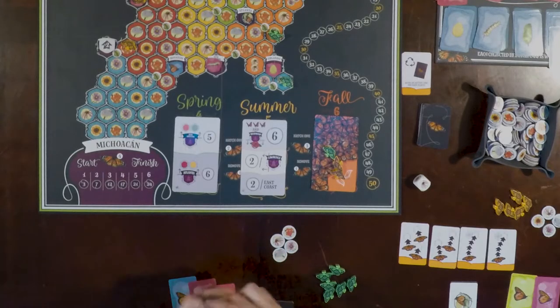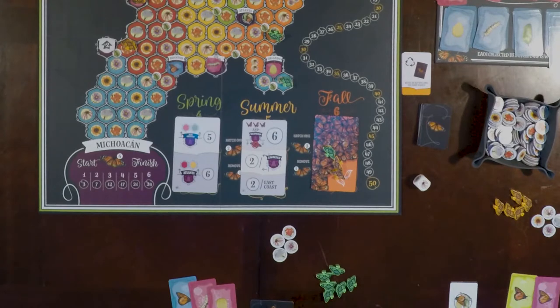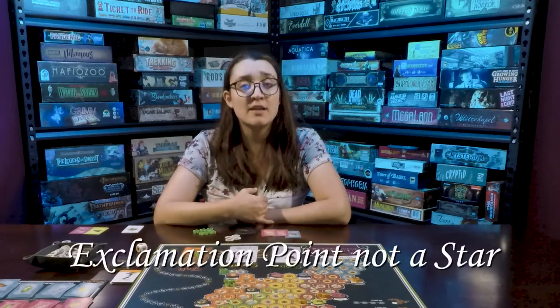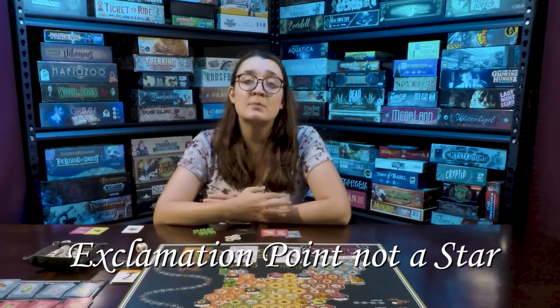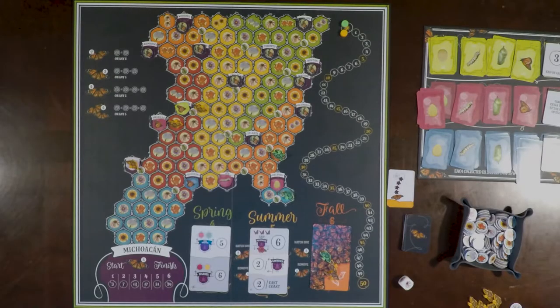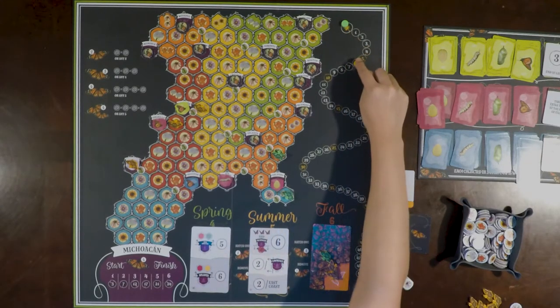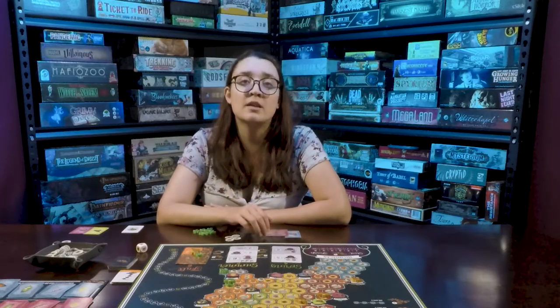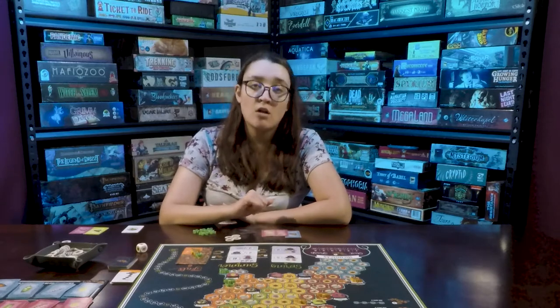After you have completed the number of rounds in a season, you'll discard all action cards played that round and score that season's goals. If a goal or waystation ability card has a star next to it, you're going to score those points immediately and not wait until the end of the season. For example, I did not reach either of the spring goals so I get zero points, but Devin made his so he will get six. If you are confused about any of the goal cards, pages 11 and 12 in the rule book go in-depth on what all of them mean.